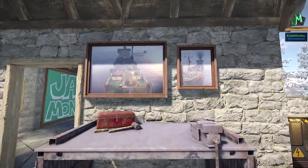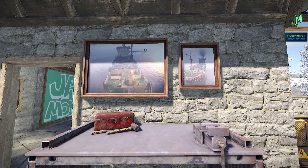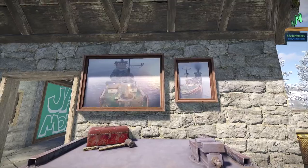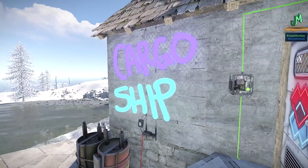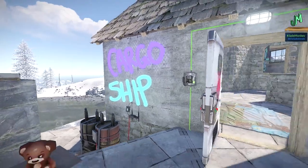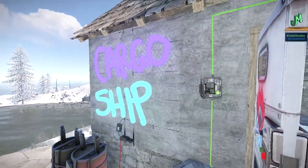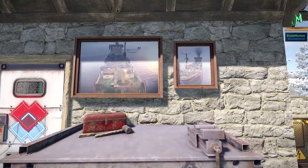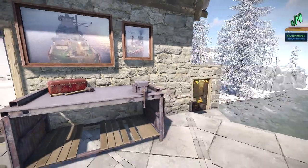It appears to be semi-close — a lot of this is still up in the air. But first we get the oil rig, first we got the update coming through on testing branch, and now cargo ship. It was apparently a toss-up between oil rig and cargo ship, which is crazy, and it shows they've been working on this for a hot minute.